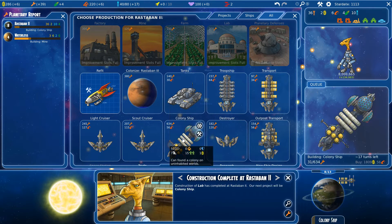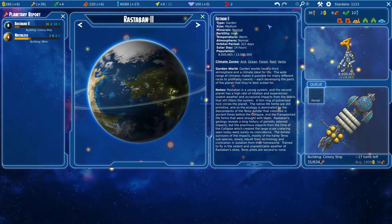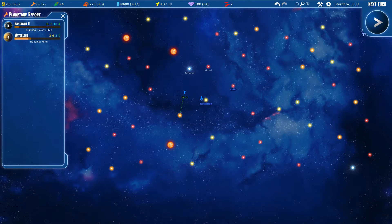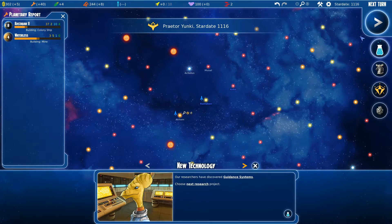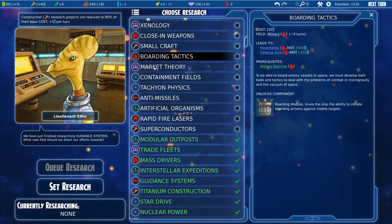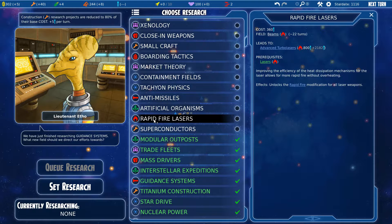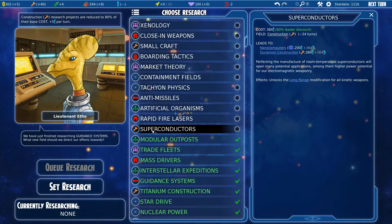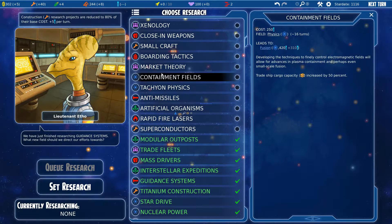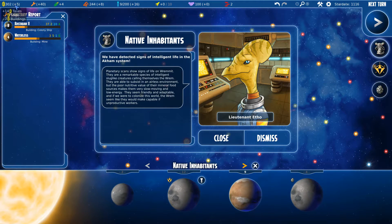Let's keep going. We got the guidance system. Which one gives some unrest control? Let's go with the markets — money is always necessary in this kind of games, and as you can see I'm not really getting a lot.